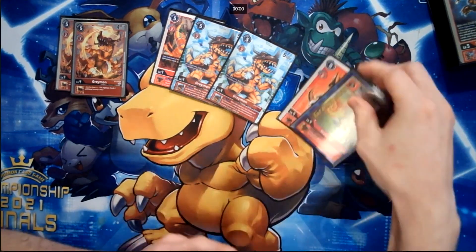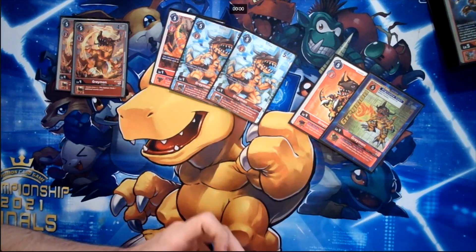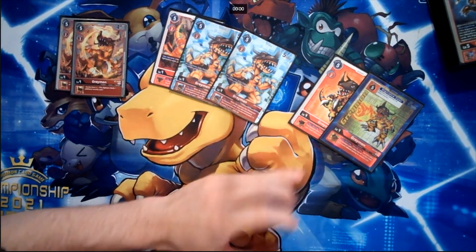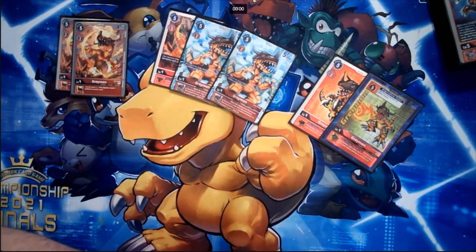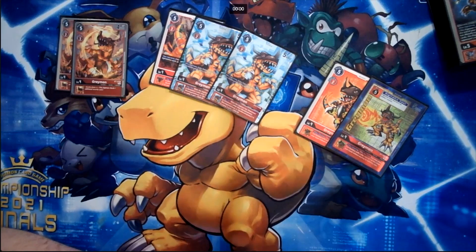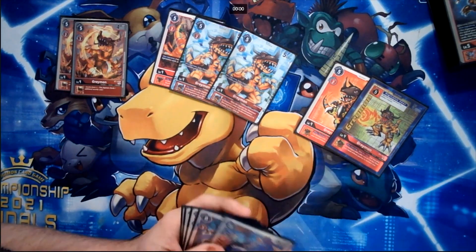We run two of the EX1 Greymon. We're running TIE because we have the Agumon that searches TIE. When attacked, once per turn, you can play a TIE Kamiya with a play cost of three or less from your hand for free. We only run the three-play-cost TIE, and it works because you swing and get a draw off Coral. So one little strat: you swing, and if you don't have a TIE in hand, use the draw Coral to draw one, and if you top-deck it, you can play it off the Greymon.